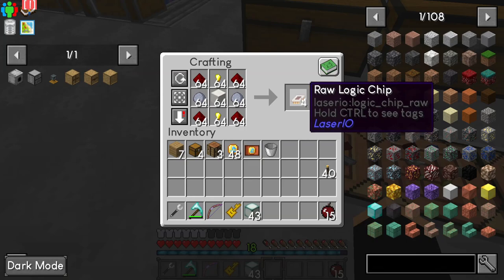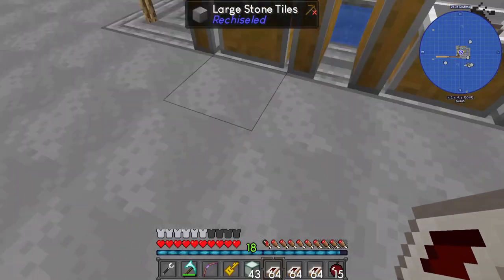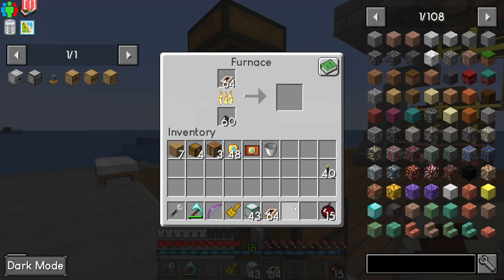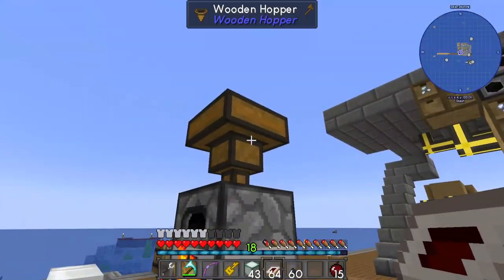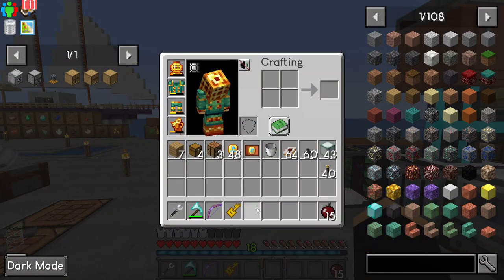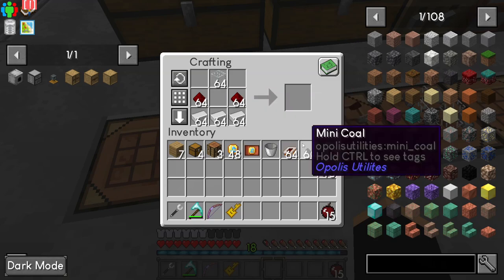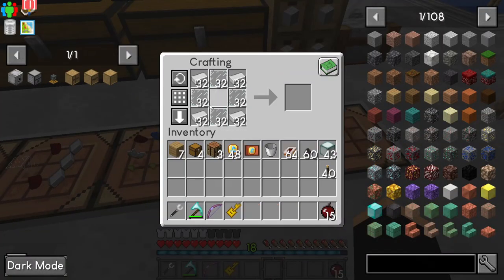I'm going to collect these ones now. To get started with LaserIO you need the raw logic chips, and what you have to do with these raw logic chips is furnace them. We shall start two stacks going there, put a further stack in here, and just top that up. This recipe here is waiting for the cooked version of the logic chip in the middle, and so is this recipe and so is this recipe.